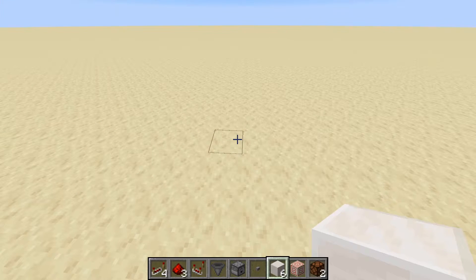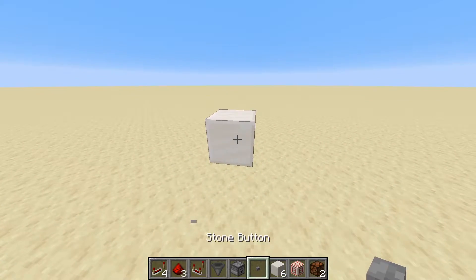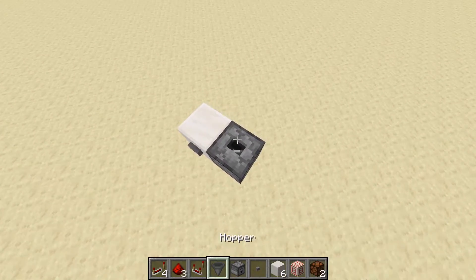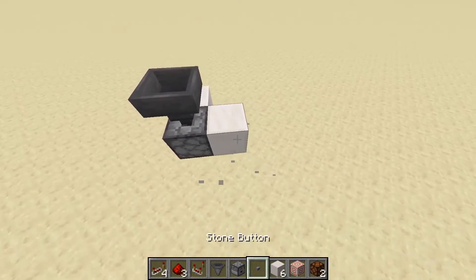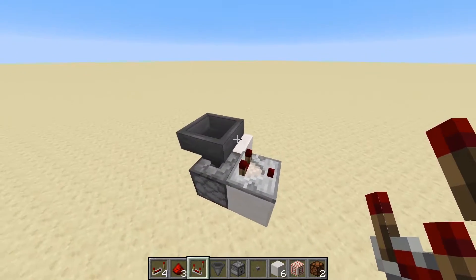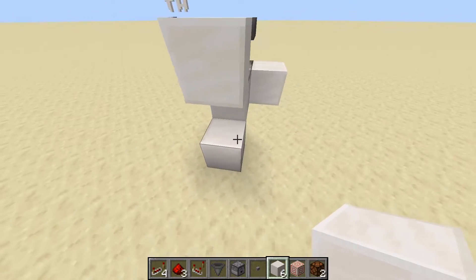First, go ahead and place a temporary block, then one block above it. Break the temporary block and place your button on the front of this block. Now place a dropper facing upwards, then crouch and place a hopper on top of it. Out of the back, place one block here, one block here, break the block on the bottom, and place down a redstone comparator facing out of the hopper into a solid block on the edge, and then one solid block below it.